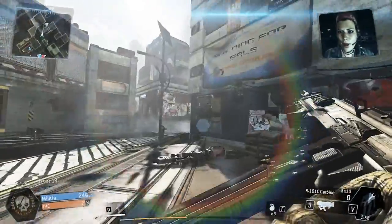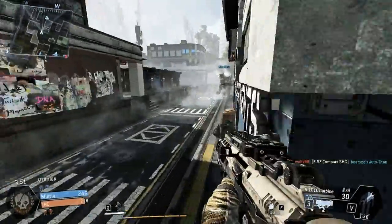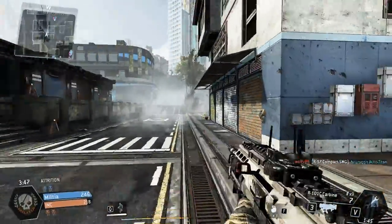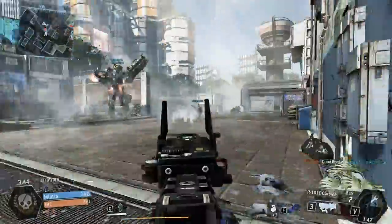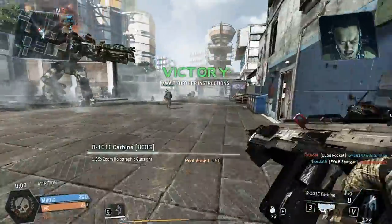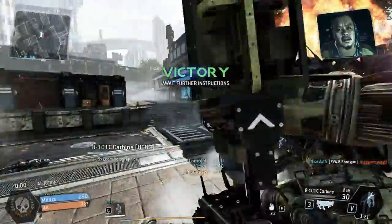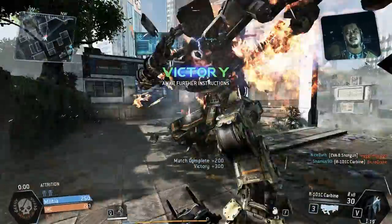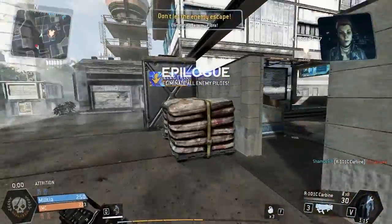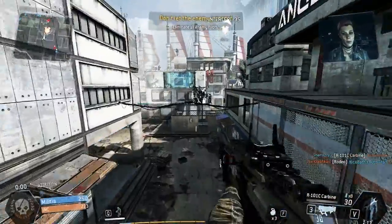Pilot, your Titan will be ready in a few minutes. A.I. online. Alright, we got what we came for. Awesome work team, mission accomplished. Well done guys. The IMC are attempting to escape by dropship, but I've marked their extractions for you. Don't let them get away.